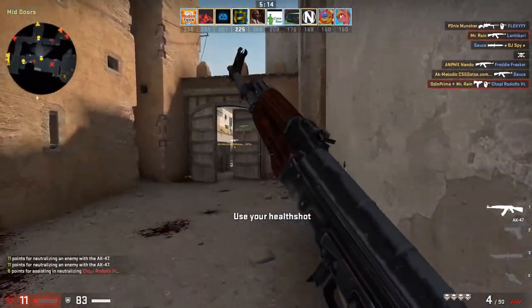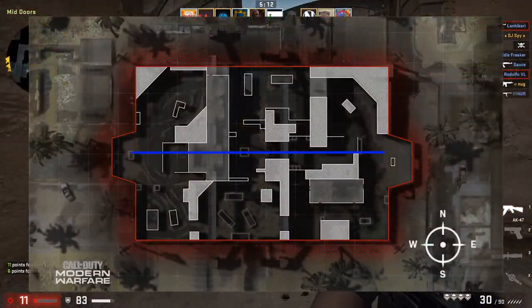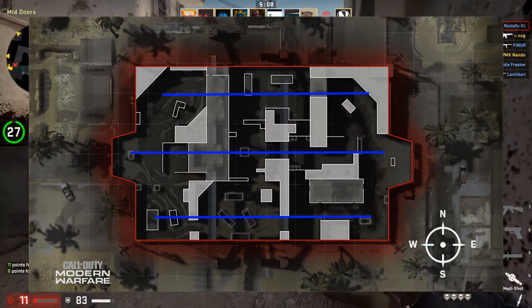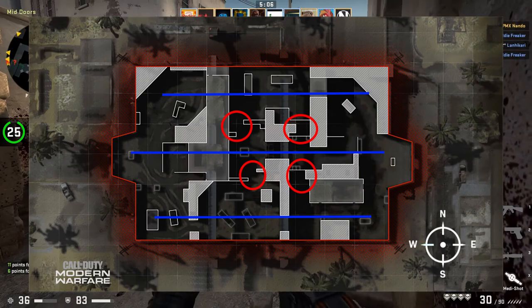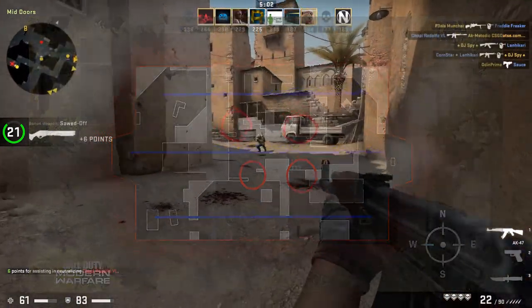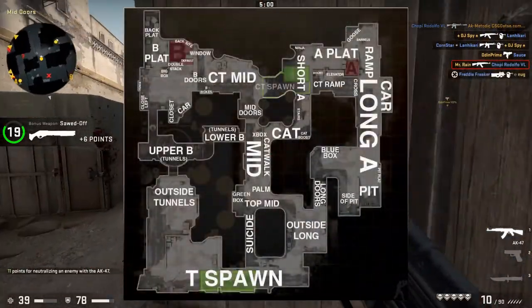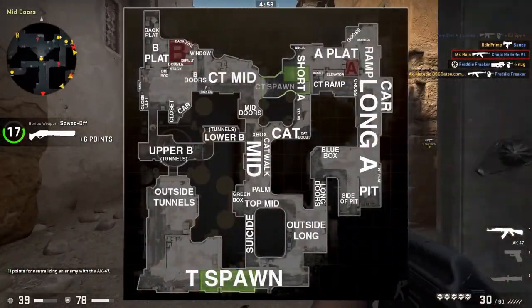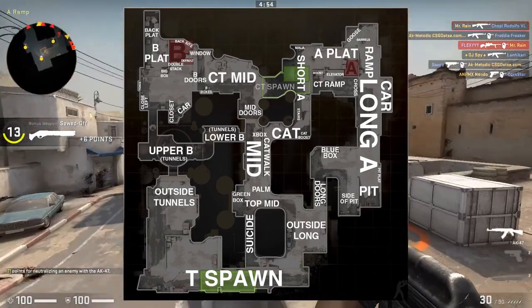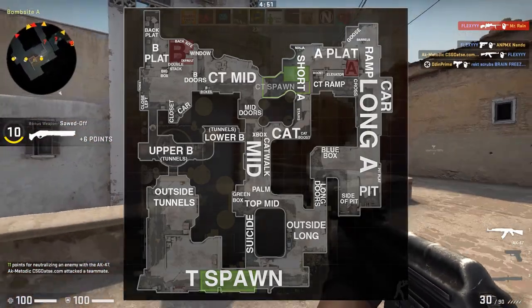Three-lane maps are the bread and butter of most shooters. You start with one lane down the middle, which is usually the most dangerous. Then you have two side lanes, and along with this you also have two or more connectors that allow players to rotate from one lane to the next. This is Dust2, one of the most iconic maps in all of gaming — so much so that other games, typically free-to-play games, copy the exact same layout with some minor changes.